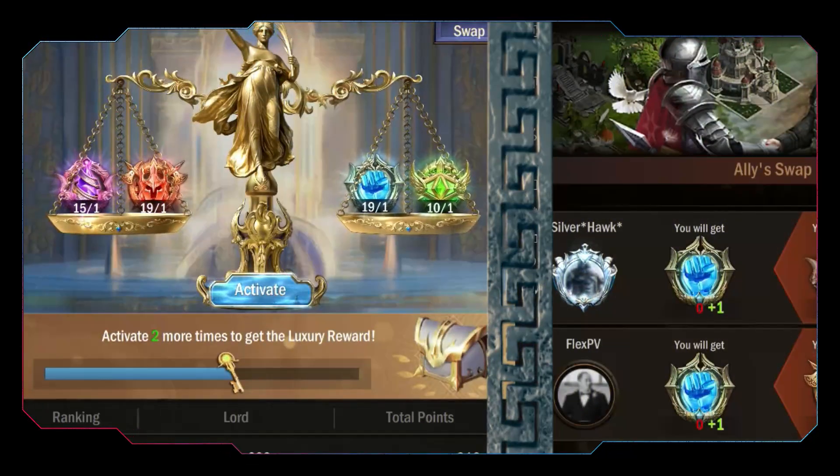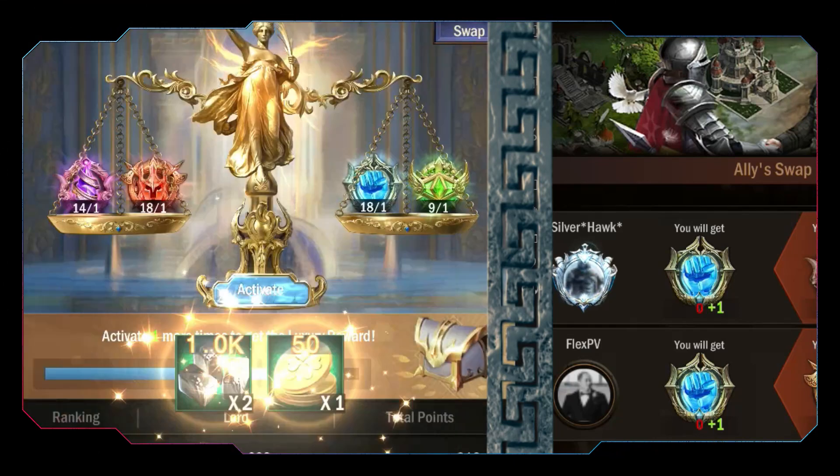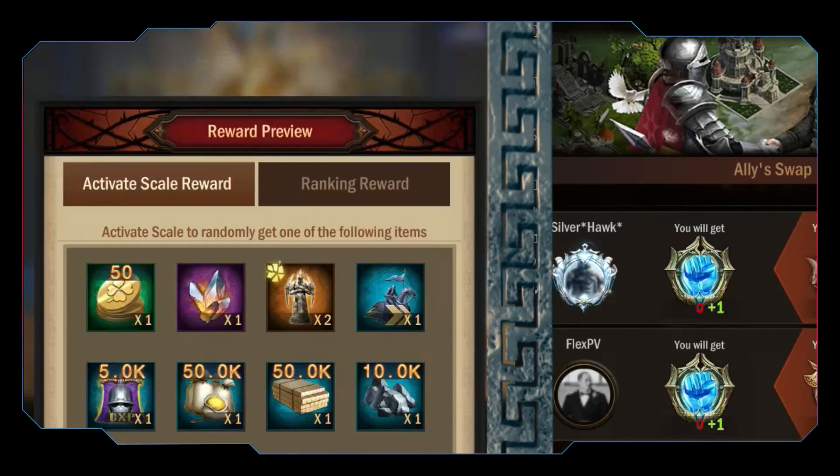Now let's see the rewards. Rewards come in three categories. The first is the Scale Reward, which you get by consuming four symbols, one from each type. There are also phase rewards that unlock as soon as you reach the milestone needed.